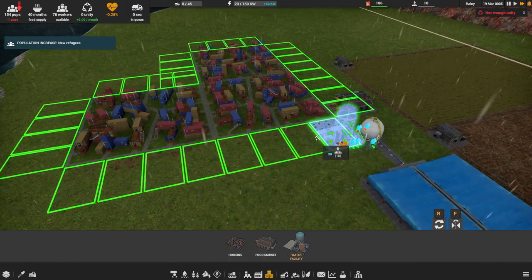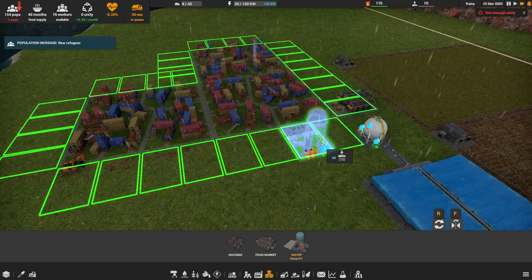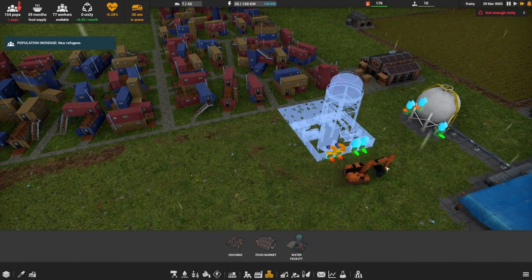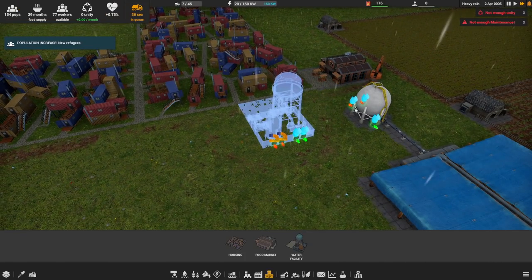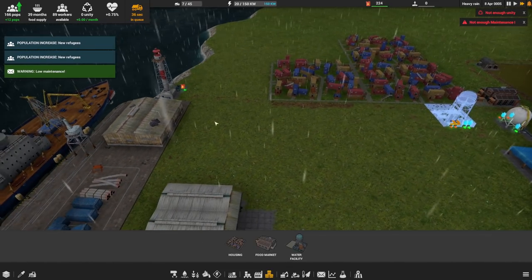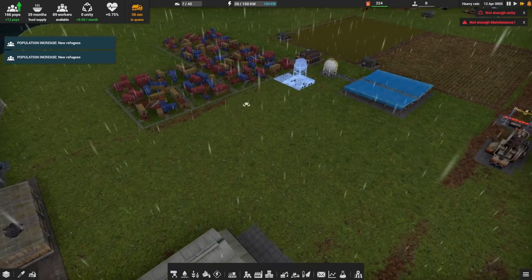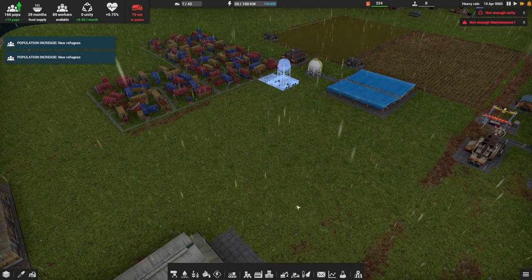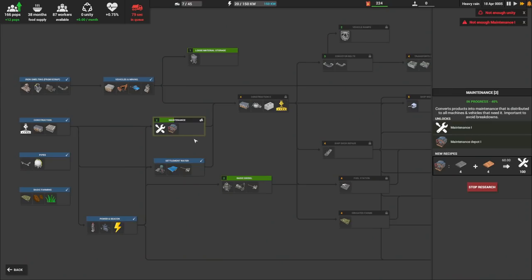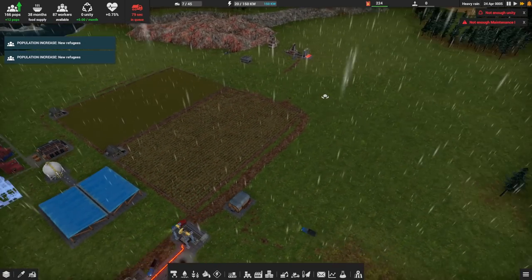Hey, it can go out — yeah, that's what we want. Let's bump it over a little bit. There we go. So then we get water that can go in from here or from here to there, and it can go out into the lake, and then we're good. Maintenance is bad — well, we're working on that. If we get our research done we'll have maintenance coming in and can build a maintenance depot.